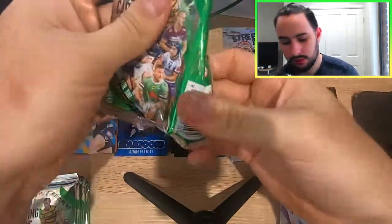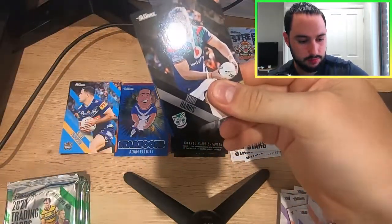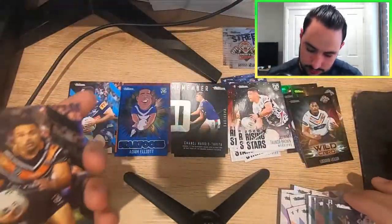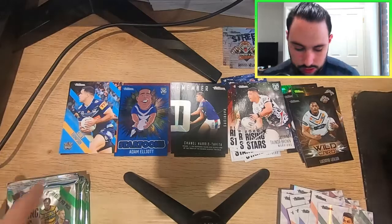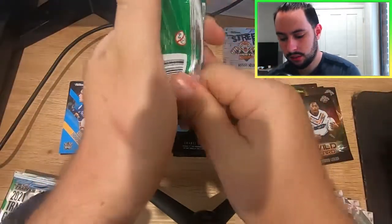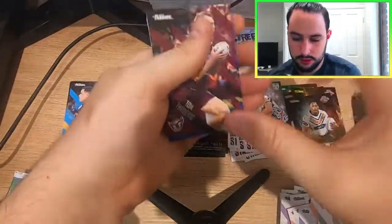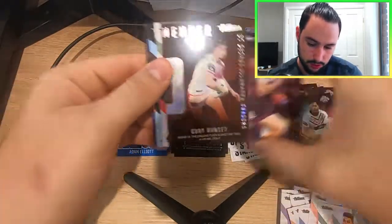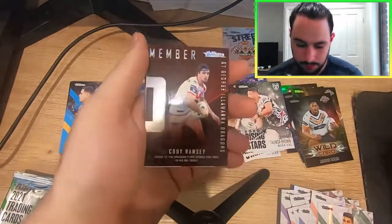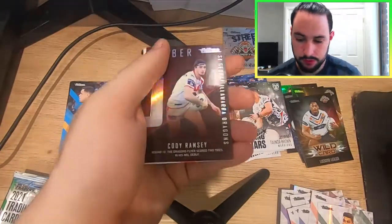As we try to open this one — it's a little bit difficult towards the top, so we just carefully pull it open. That is the last dud pack of the box, which means these last five will have an insert of some type. Most likely Season to Remembers as we don't have the full six. This one here is a Cody Ramsey, St. George Illawarra Season to Remember. The Dragons flyer scored two tries in his NRL debut. I remember that game as well — possibly could have scored a hat trick from memory.